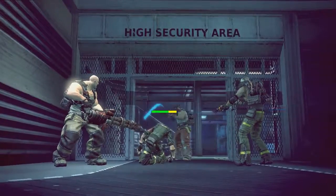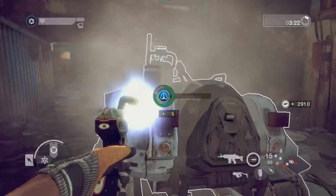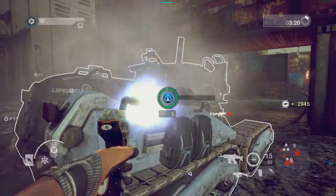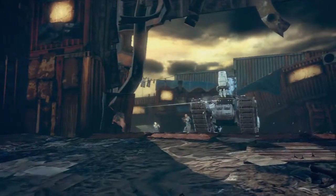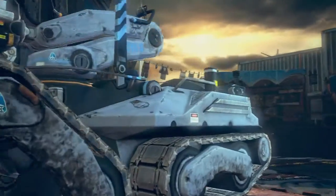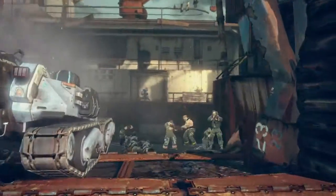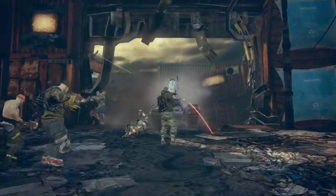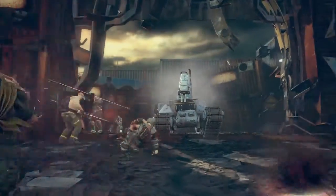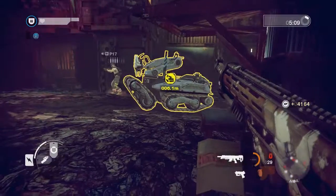Medics must revive human escort targets before they can buff their health. Diffusal Bots can only be repaired by engineers. Defenders can interrupt an escort by defeating enemies in the area, or directly assaulting the target. Once the target is incapacitated, defenders will be guided to guard the area against the enemy. Incapacitated escort targets cannot be destroyed.